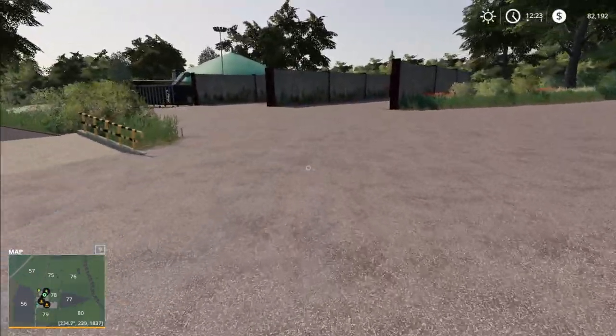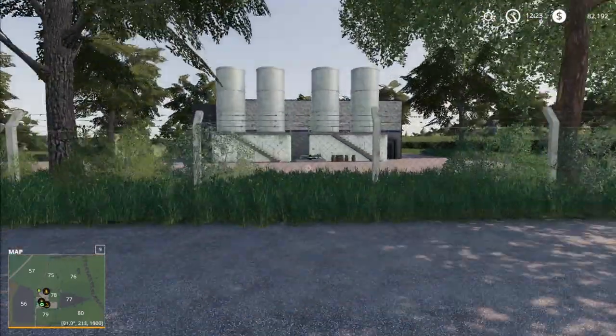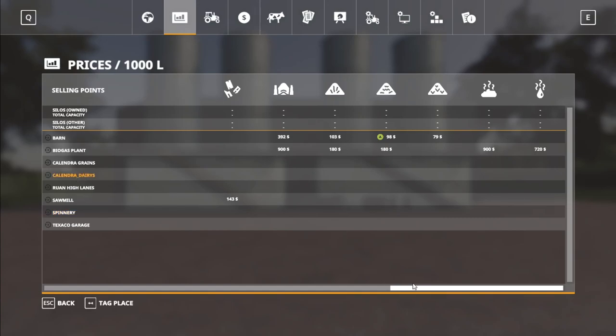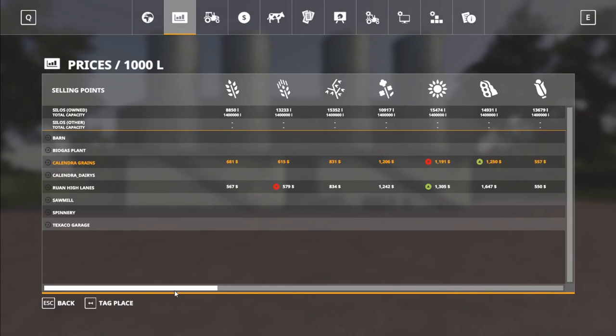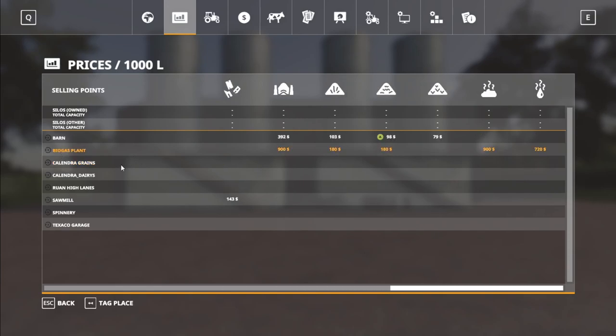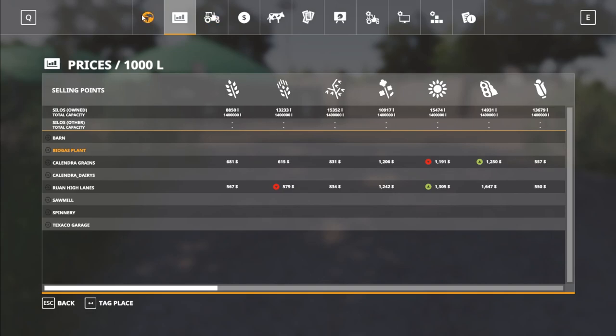Calendra Grains is over here, and over here we have the BGA. You have two bunker silos, a digester, and your digestate storage there. This is the Calendra Dairies — the dairies will take milk, that's everything. The Grains is going to take wheat, barley, oats, canola, sunflower, soy, corn, potatoes, sugar beets, and sugar cane. The BGA is going to take silage at an enormous rate. It's also going to take grass and hay at a decent rate — actually a really good rate for those two as well. And holy cow, manure and slurry at that rate — wow. I want to play on this map just for those prices. Lots of good prices on here. That's everything — I think we got everything in.